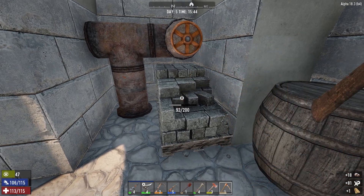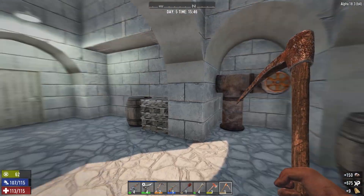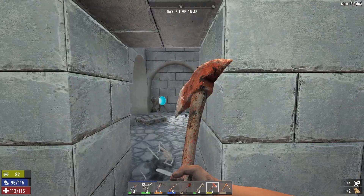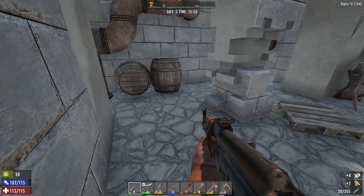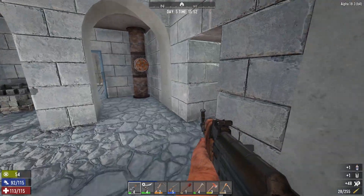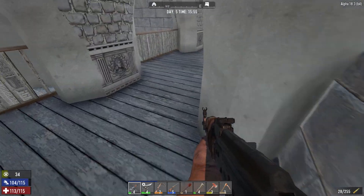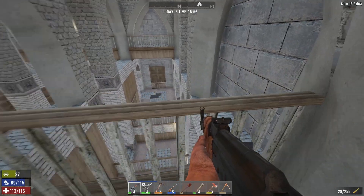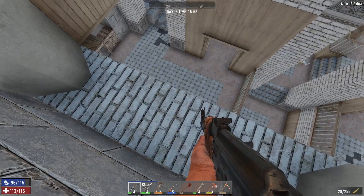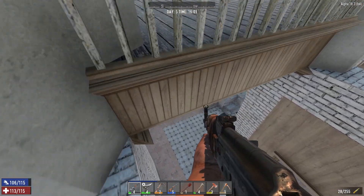I'm going to quickly grab some of this — just the stone, makes it easier. Let's head in, let's unlock — we're going to break our way in, it's just more fun that way. Security card, take that. Nothing else around here. Let's go down and see what we can find. This floor here will break away but with our skills we should be fine.